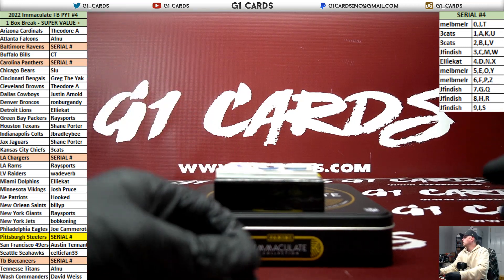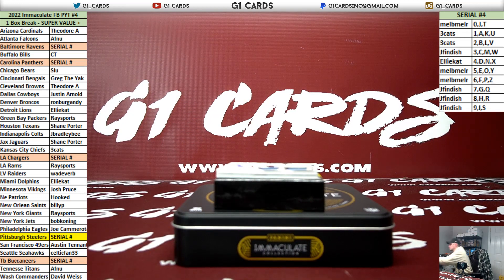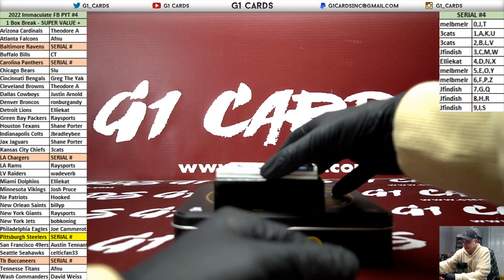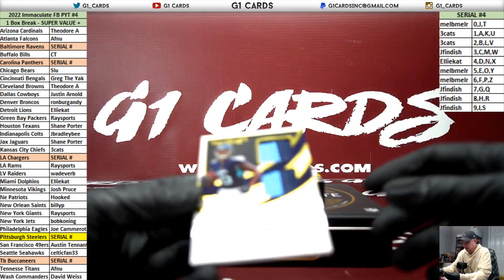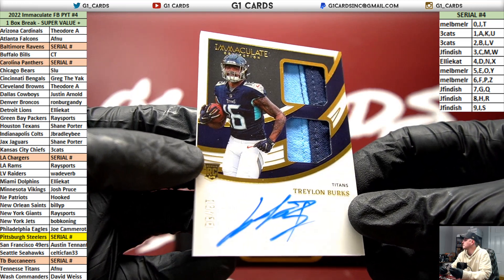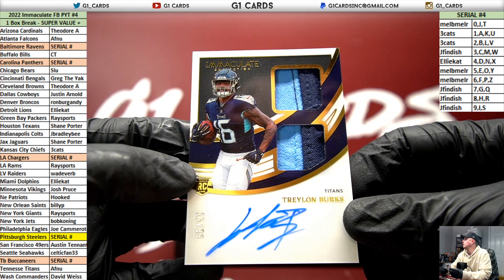All right, next up we have — Kennessey Titans two of 99 for Fenu. Treylon Burks, one off the jersey number. Nice card to end it too.